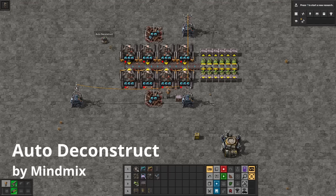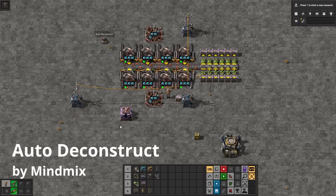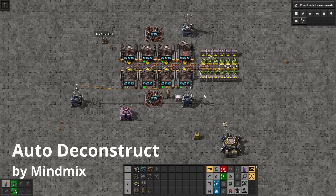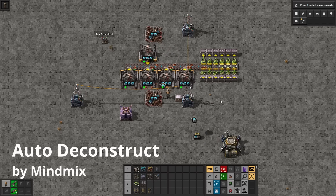With Auto Deconstruct, any mining drills that run out of ore beneath them will automatically be marked for deconstruction. So if I were to plug in these mining drills over a very small ore patch, once they run out, they will be marked for deconstruction and the bots can come to take them away. This makes mines easier to visualize on how low they are on ore, and it saves you time from having to mine up all of these by hand.